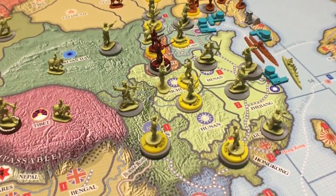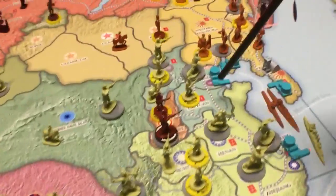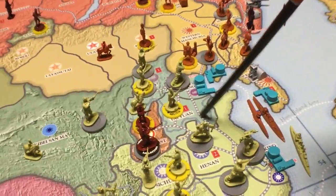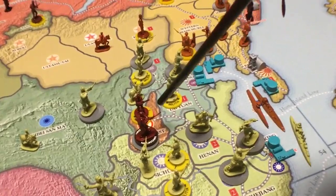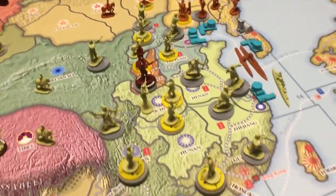If you do sign that truce, neither side may attack the other or their territories. However, if one side retakes a territory from a foreign power, they keep control of it. So if Japan takes a territory and the Communists take it back, the Communists get that territory — it doesn't go back to the Nationalists.